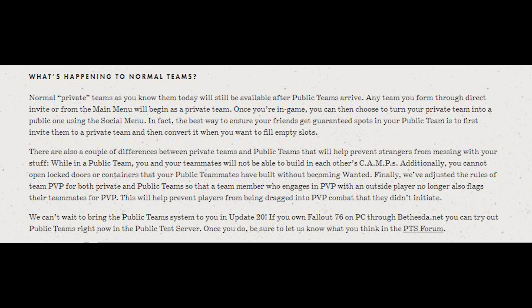There are also a couple of differences between private teams and public teams that will help prevent strangers from messing with your stuff. While in a public team, you and your teammates will not be able to build in each other's camps. Additionally, you cannot open locked doors or containers that your public teammates have built without becoming wanted. Finally, the rules of team PvP for both private and public teams have been adjusted so that a team member who engages in PvP with an outside player no longer flags their teammates for PvP.